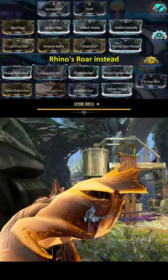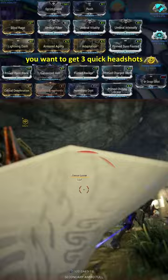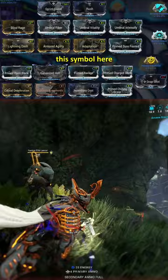The Kuva Hek build is below that, with a base of Toxin. Just before you enter the Archon fight, you want to get three quick headshots with the Kuva Hek so that Primary Deadhead can proc. You'll know it's working because it looks like this symbol here — it has a three on top and will start counting down from 24 seconds.